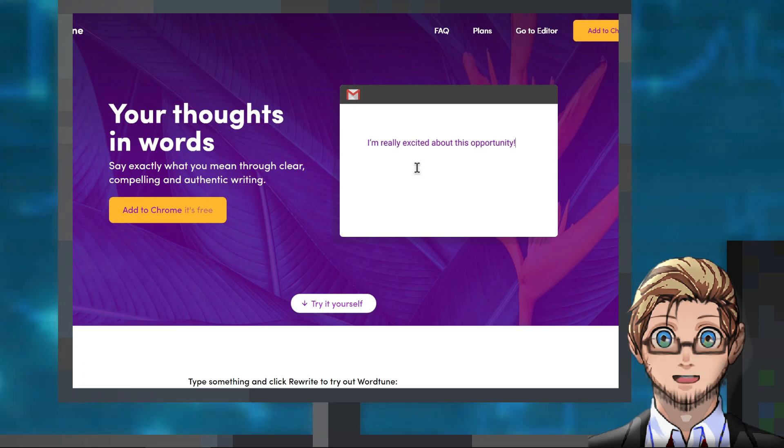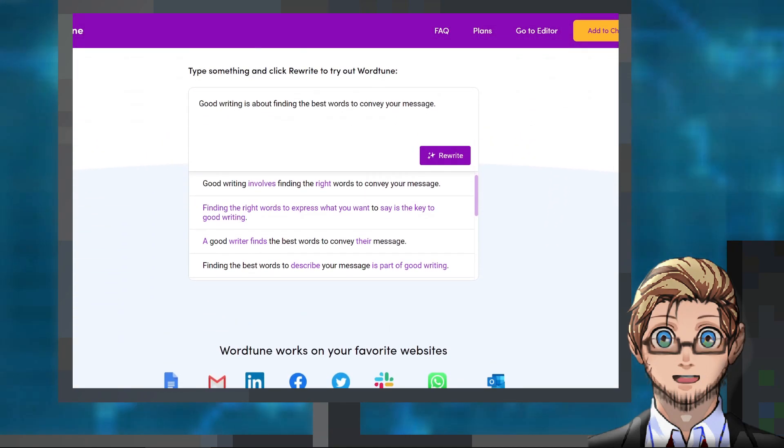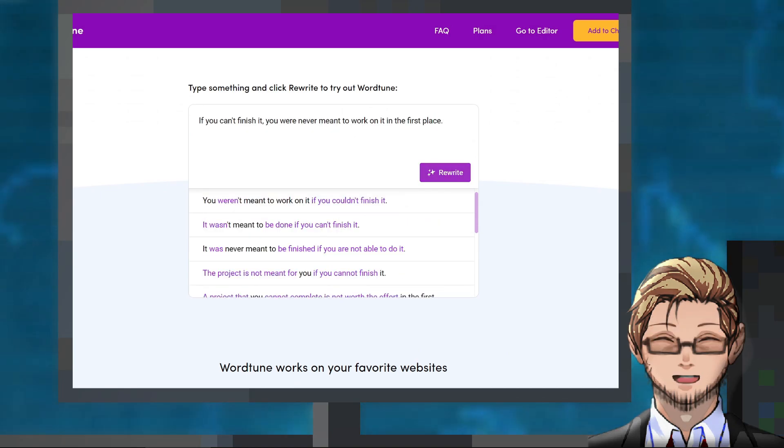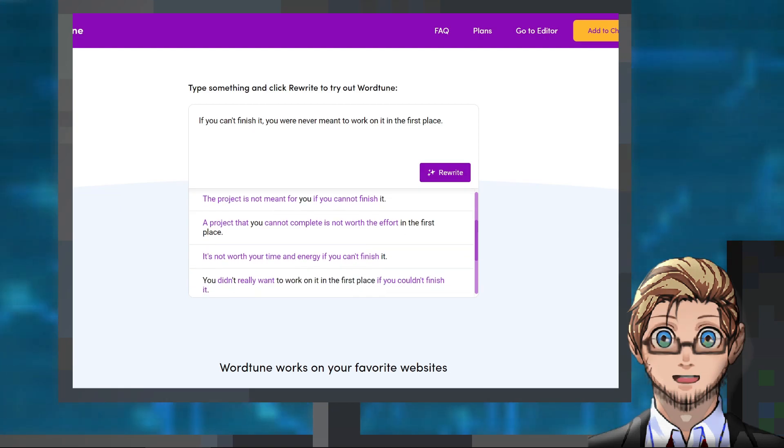Next, we have an online tool that can rewrite our sentences and dialogues using AI. This can be useful while writing, and some of the rewrites can have a lesser word count than the original, so this tool can also help shorten longer dialogues.